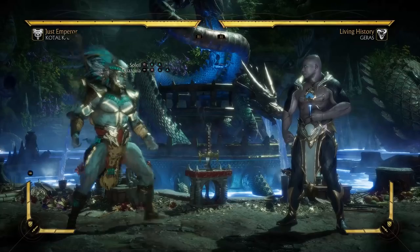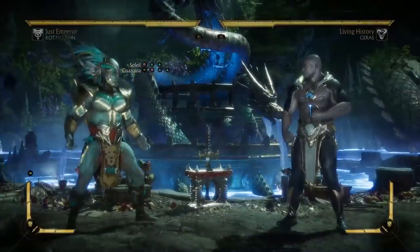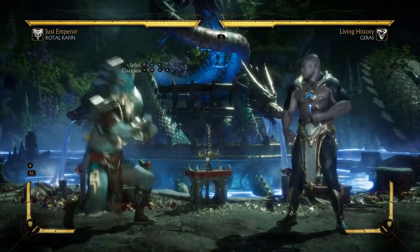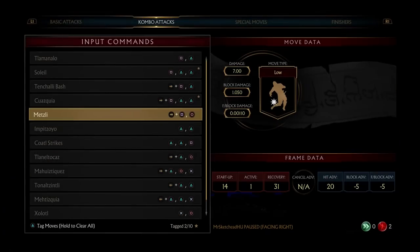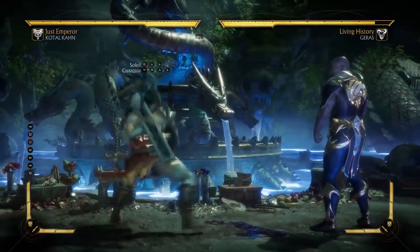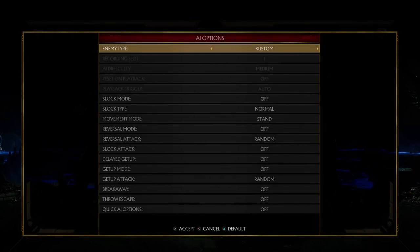Next up we have this — it's kind of a mix-up, but not really, because you can see the deviation. So you might as well start blocking low against the string and then just stand up and react to the overhead in the last second. This move is negative five, so it is safe. But the main problem with this string, both variations of it, is it starts off from a high.